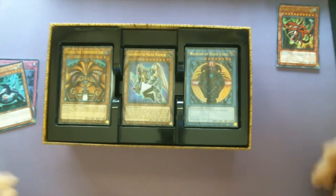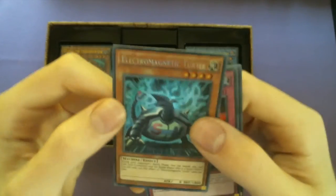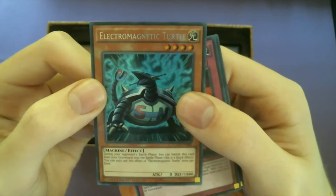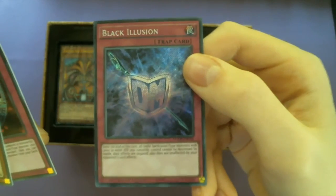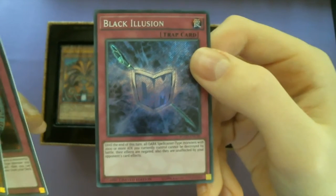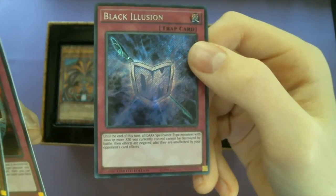We'll put them in a binder, to be honest. I'm gonna look at the guard cards all the time now. Electromagnetic Turtle's effect: during your opponent's battle phase, you can banish this card from your graveyard - quick effect, once per turn. Dark Renewal - if you want to pause and read that, feel free. Black Illusion: until the end of this turn, all Dark spellcaster-type monsters with 2000 or more attack you currently control cannot be destroyed by battle, their effects are negated, and they are unaffected by your opponent's card effects. That's awesome!